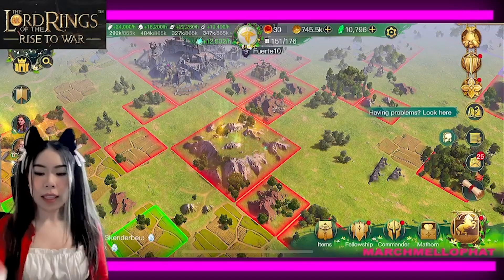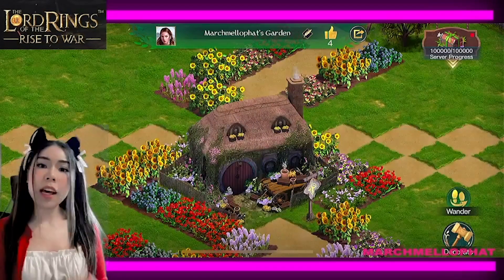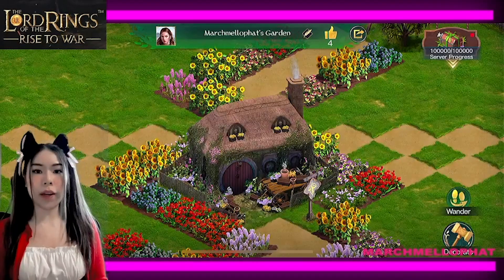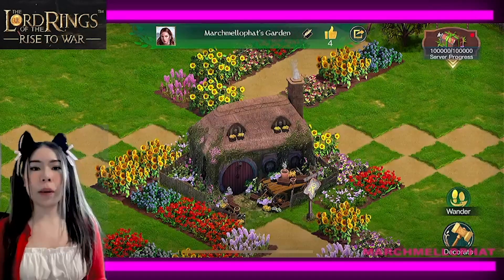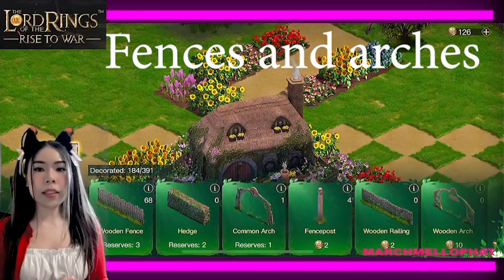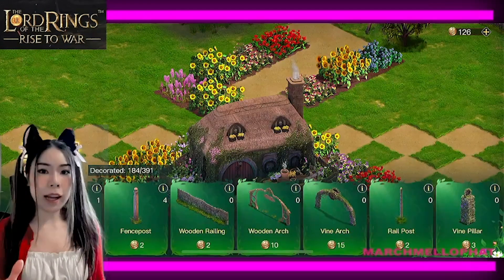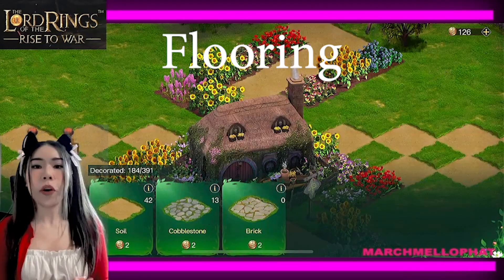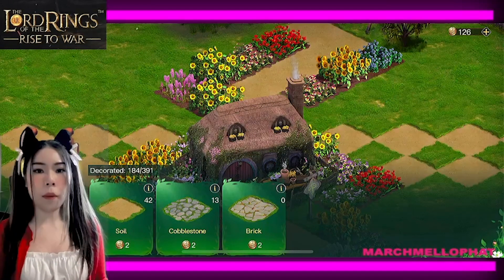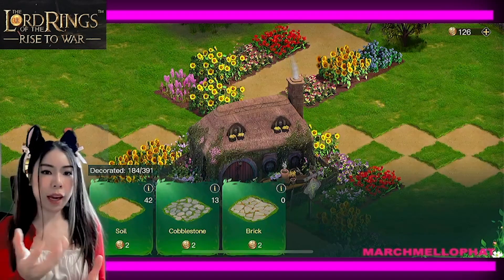It's time to look at the gardens. I have decorated before, but don't worry — I will help you and show you how to decorate. I'll start by looking at the decoration options on the bottom right. The first category is fence and arches — it has such a mini design and is really nice. The next one is flooring. There are three types: soil, cobblestone, and brick. The one I like most is soil, as you can see that I've put it there already.